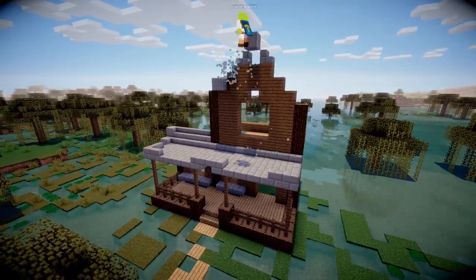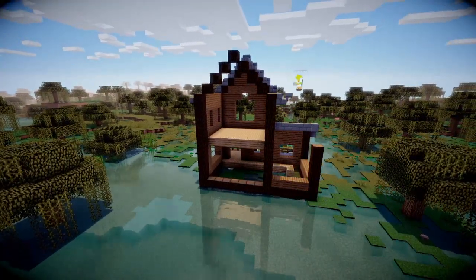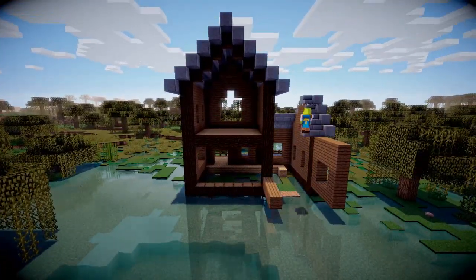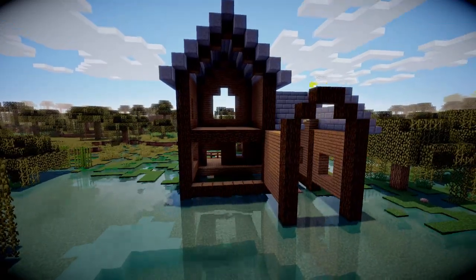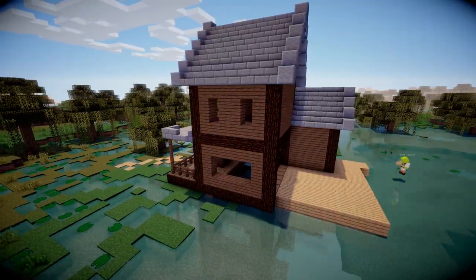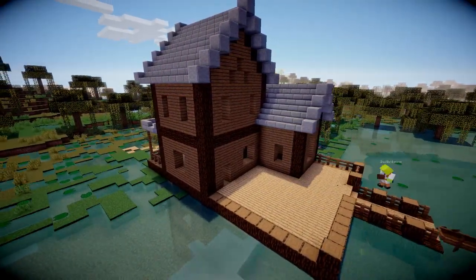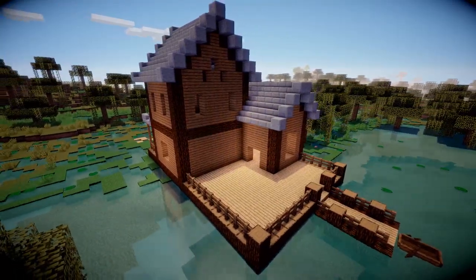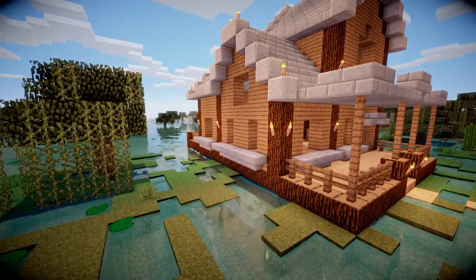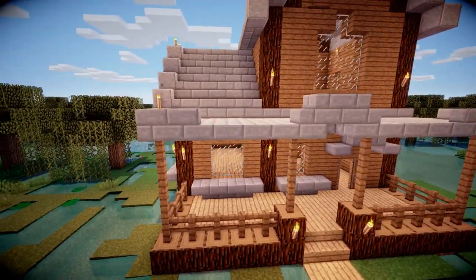Because you're so close to water, you can have a dock with a boat at the end, giving you instant ocean access to find shipwrecks, ocean monuments, and even bring dolphins close to you. I'm doing a sort of three-tiered house with lots of roofs, plus a decking so I can stand outside and look across the ocean. I went with darker spruce wood - it fits the swamp colors nicely, and spruce is my favorite wood to build with.